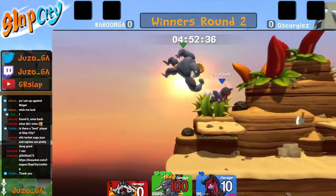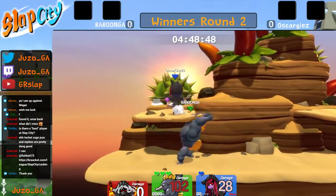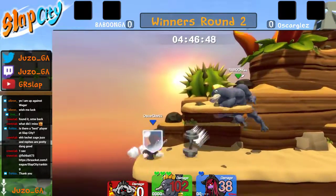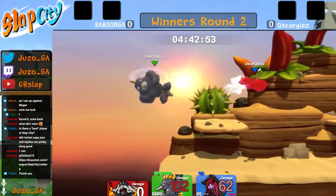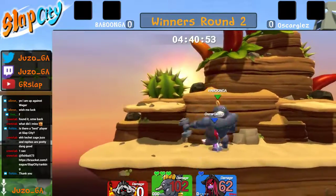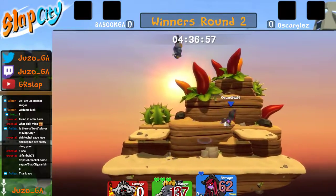Babunga wisely not going for a down air, avoiding that axe and going for a back air spacing instead. We're going to see a boomerang to chip, down tilt, and f tilt does whiff — I'm kind of surprised that whiffed actually. Down strong gets some damage, 62 percent on Oscar Glaz right now. Up air will connect, he needs one more to kill — and it does get the kill.